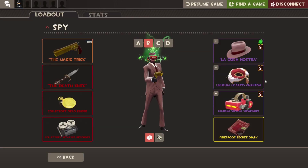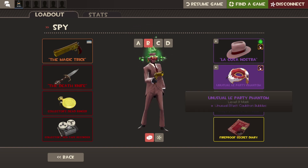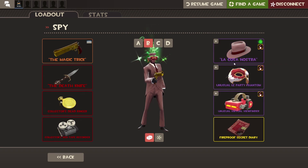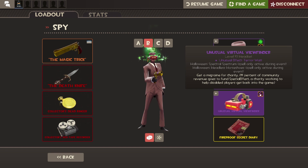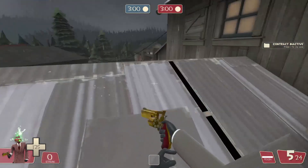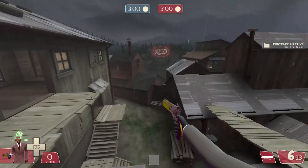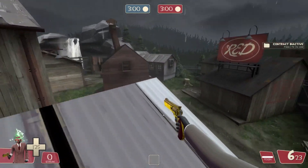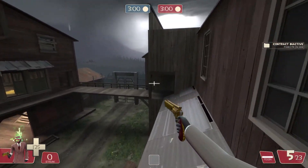Anyway, I reckon probably the cheapest out of the bunch is — it's a tricky one. It might be this one. I don't know, these two are really expensive. Actually no, it's this one, I think. I think it's the Virtual Viewfinder that's actually the least expensive out of the bunch.